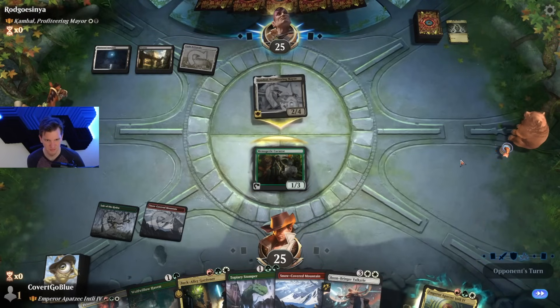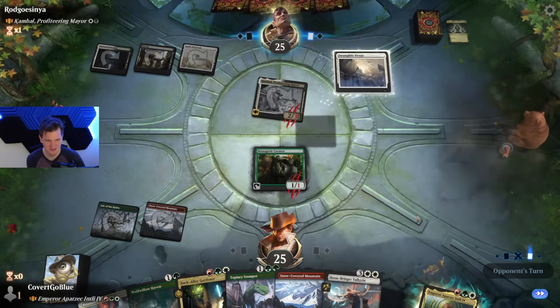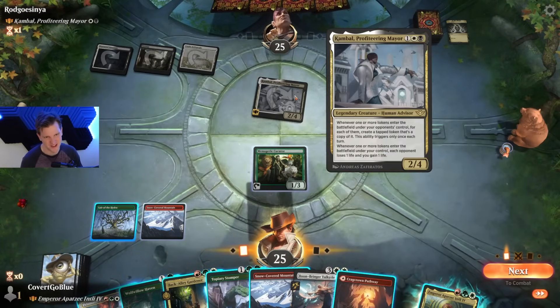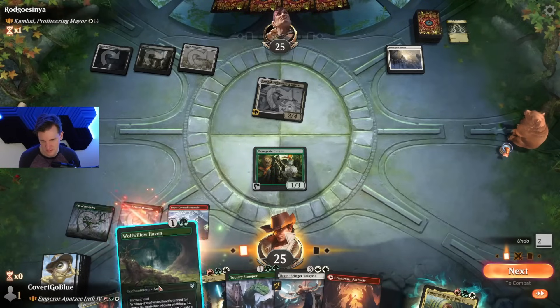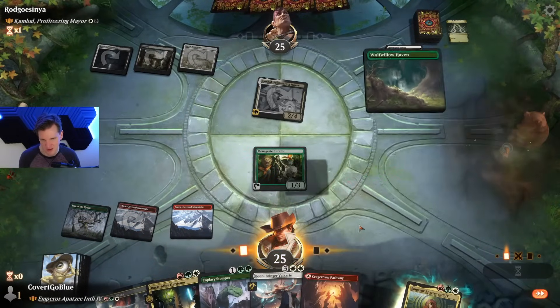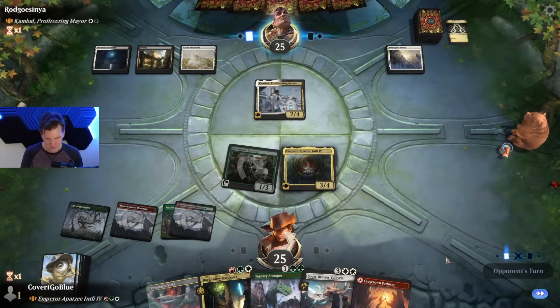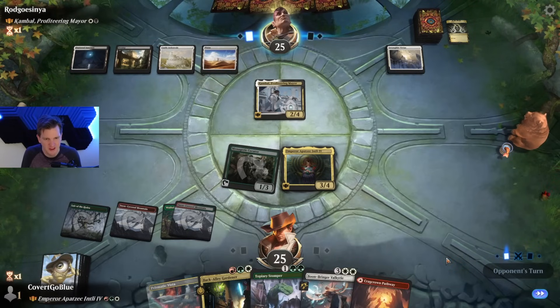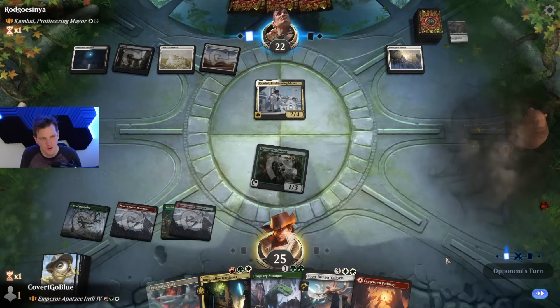I block — all the chip damage from this thing. Okay, Intangible Virtue — with all the chip damage from this thing I don't think I want to be just taking two if I don't absolutely have to. It's worth the risk. Let's put the Haven on the mountain and cast our commander. Any removal spells, opponent? First removal spell located.